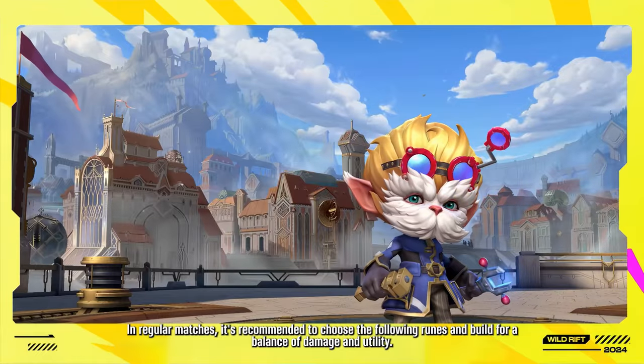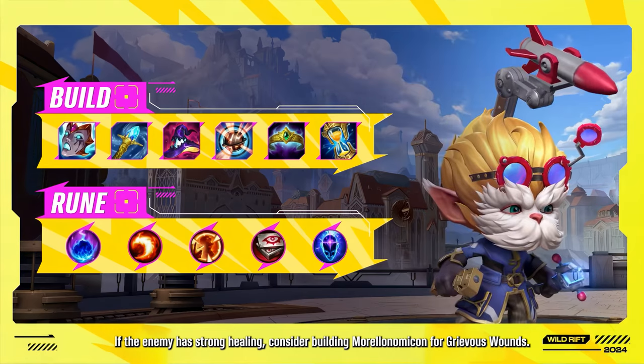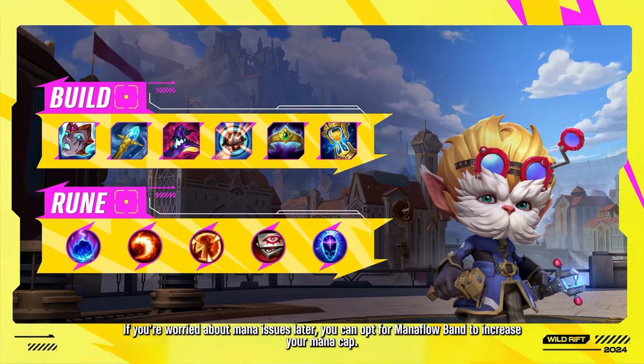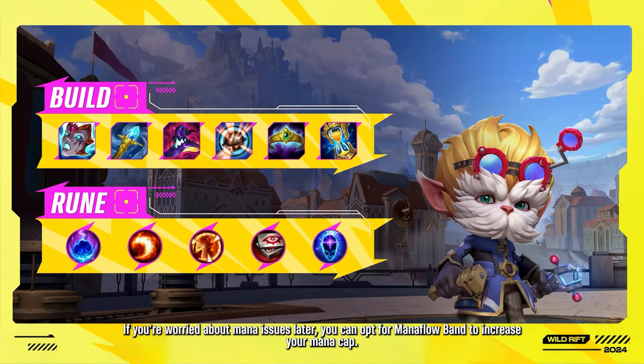In regular matches, it's recommended to choose the following runes and build for a balance of damage and utility. If the enemy has strong healing, consider building Morellonomicon for Grievous Wounds. If you're worried about mana issues later, you can opt for Mana Flow Band to increase your mana cap.